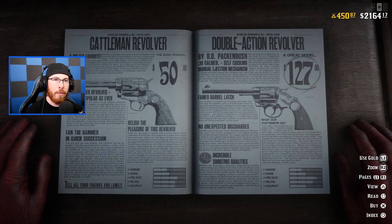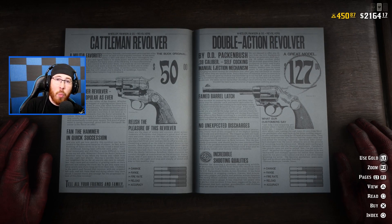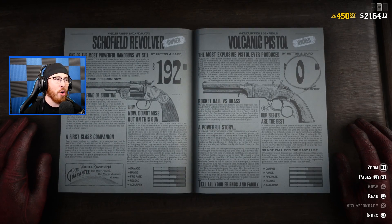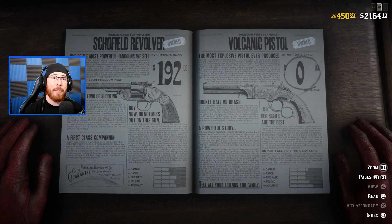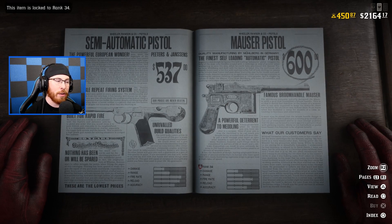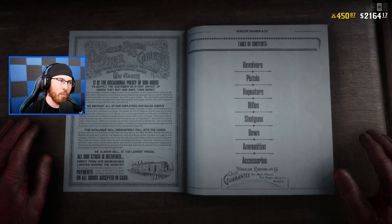Every single gun in every category comes down to what you enjoy most and your play style. I can't definitively say this is the best weapon in the game. For example, comparing the Volcanic Pistol, the Semi-Automatic Pistol, and the Mauser Pistol — each is very different. The Volcanic Pistol has higher damage output but a lower fire rate than the Mauser, so it just comes down to whether you prefer the Volcanic or the Mauser or the Semi-Auto.